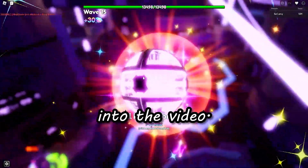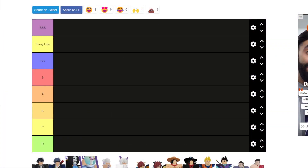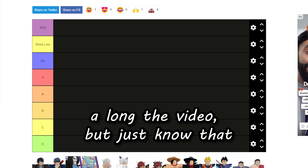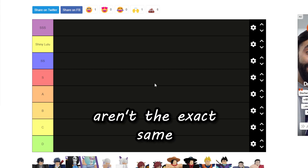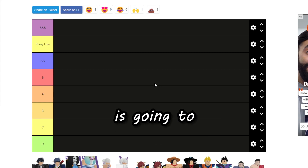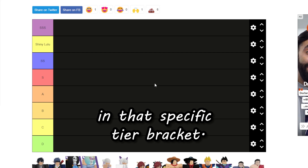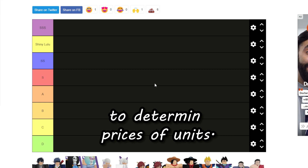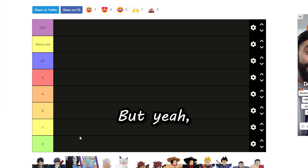Let's get straight into the video. I'm going to explain the reasonings why units are in those positions and explain the trading as we go. Just know that every unit in each tier isn't the exact same value — it goes from left to right, highest to lowest value within each specific tier bracket. I'm not trying to dictate the market or determine prices, just showing unit equivalencies.